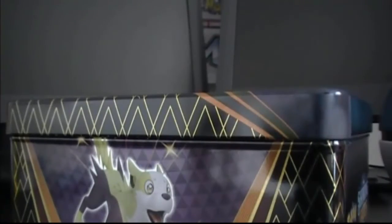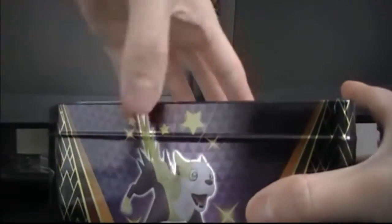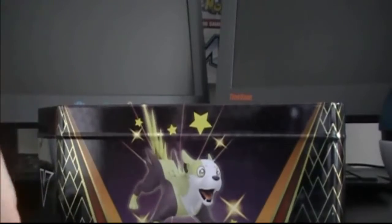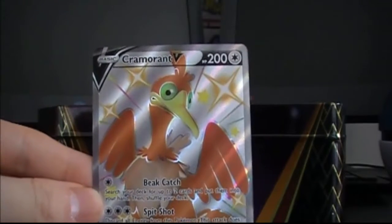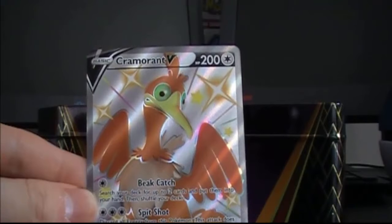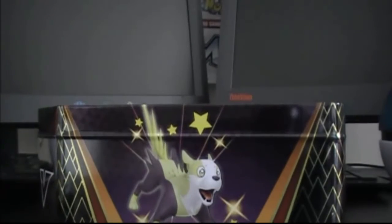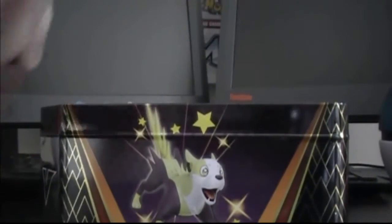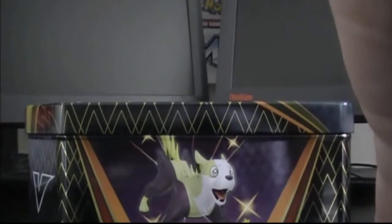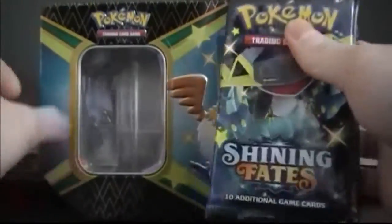Cramorant's Beak Catch: search your deck for up to two cards and put them into your hand, then shuffle your deck. Spit Shot: discard all energy from this Pokemon — this attack does 160 damage to one of your opponent's Pokemon. And with the VMAX it allows you to do it with the Triple Acceleration Energy.